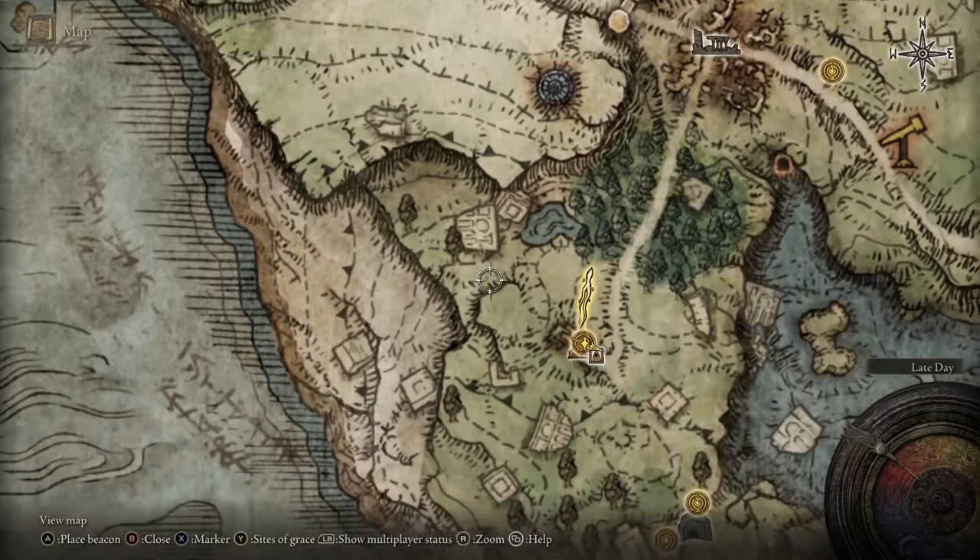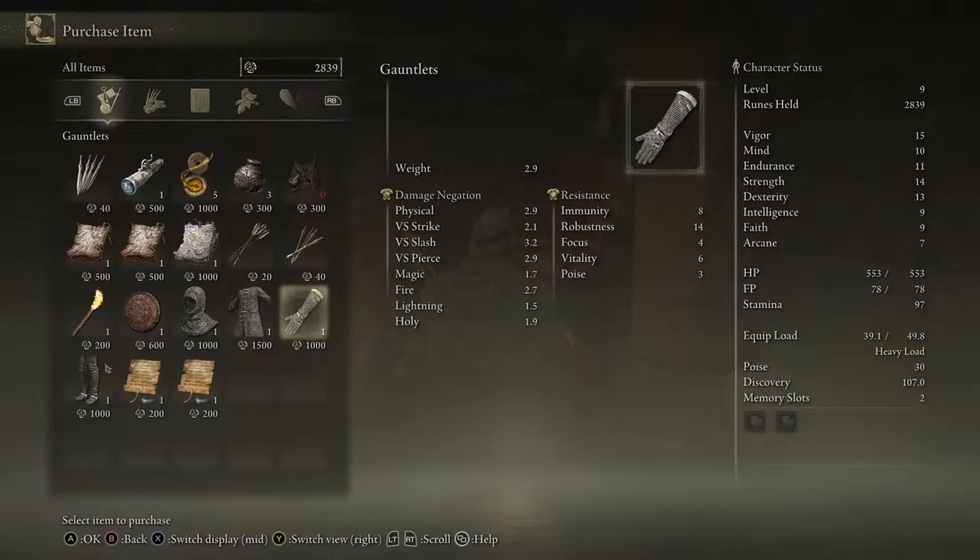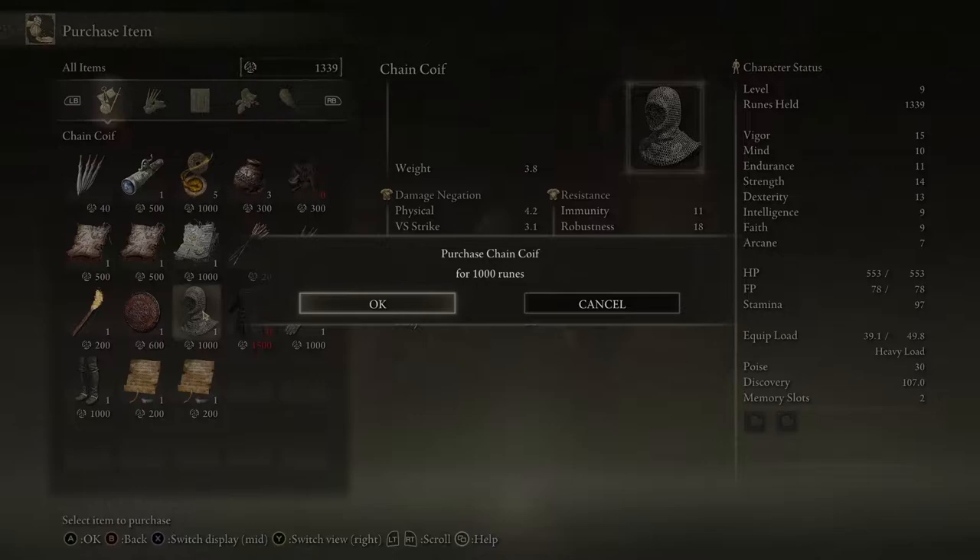To get the chainmail armor set, you will need to travel to the Church of Ella, which will be right here on your map. Once you get here, you will want to talk to the merchant Kalay, and he will be selling the chainmail armor set. It will cost about 4500 runes.